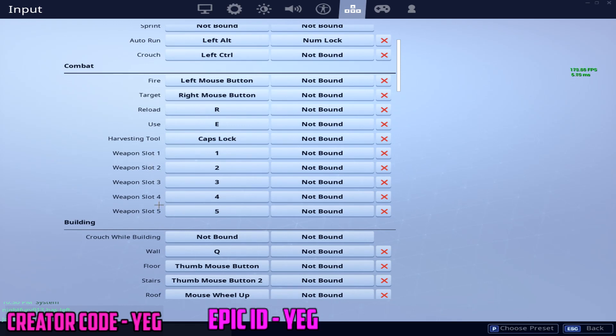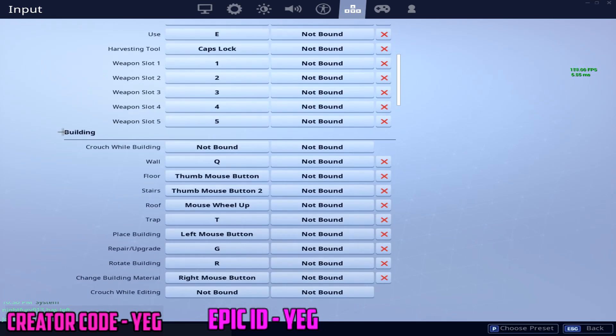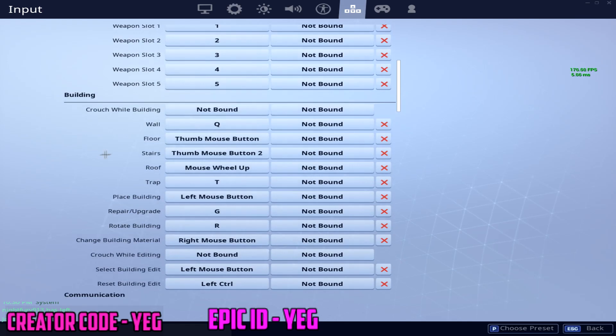Weapon slots one through five are just keys 1, 2, 3, 4, 5. For building, crouch while building is not bound — I don't know what difference it makes, I'll set it up and test it later. My wall is set to Q — I feel it's easy to get used to. Maybe later I'll switch it once I'm more locked in with mouse and keyboard.